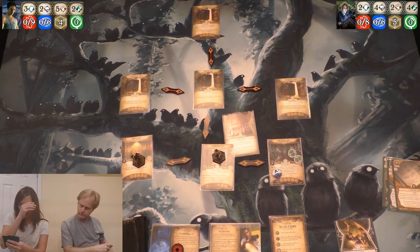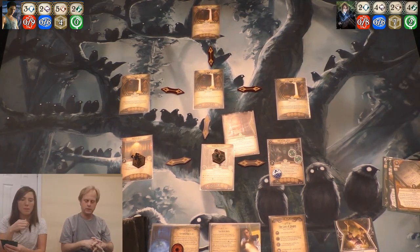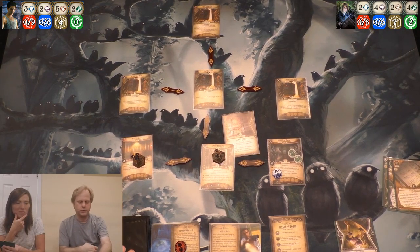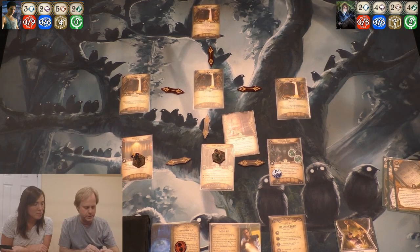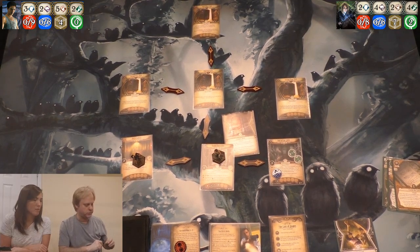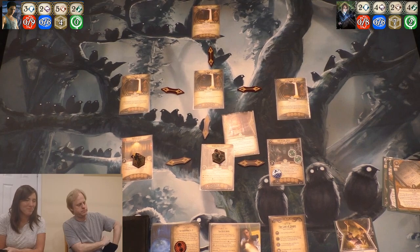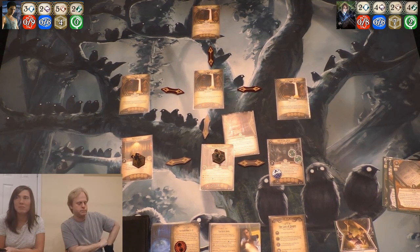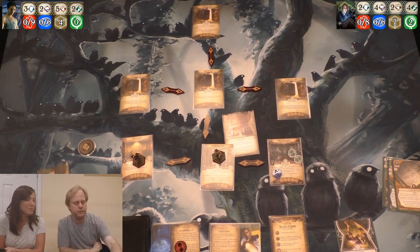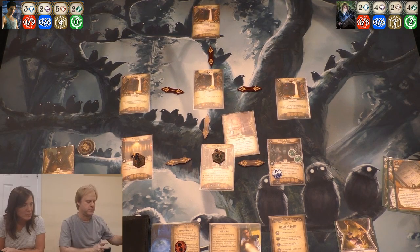How many resources do you have? Eight. We are at two doom. I'll draw an encounter card — I get Herald of the Deep. Test three willpower, five instead if your location is flooded. For each point you fail by, add one curse token to the chaos bag. I'll send two on Physical Training — that gets me to five versus three. It's negative three; if you fail, place each key you control on a new location. I put one curse token in — not so bad.